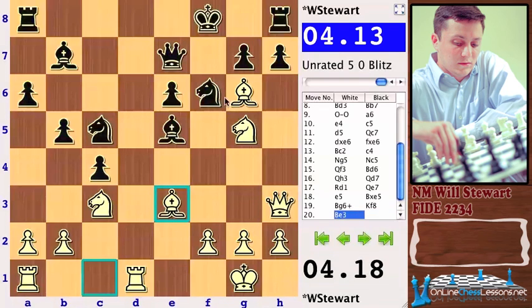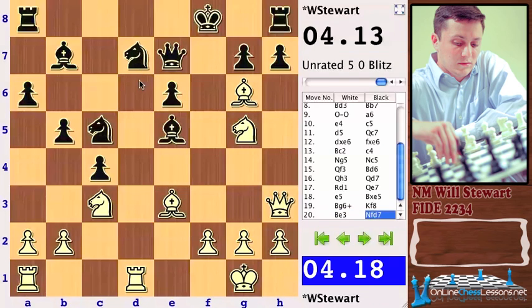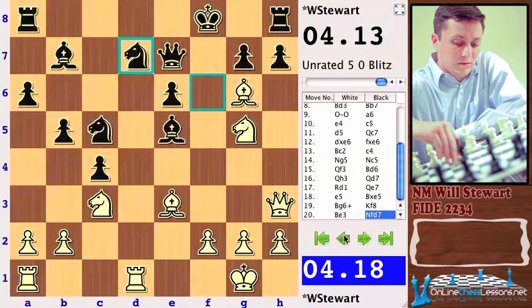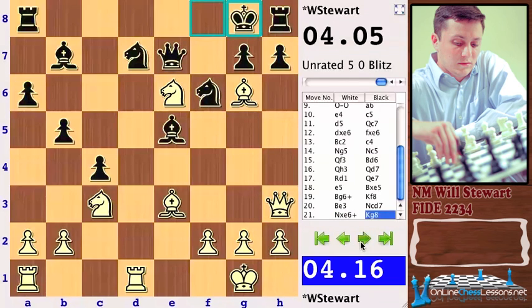Smeets goes back. I also looked at Bishop c8 to defend the pawn, but this is just not fun to play for Black. I looked at Knight d7 — this made a little more sense, trying to go toward the center — but maybe White just takes it and Black's king is still in a world of pain. The light squares — this is just not funny. Smeets goes back but gives up the pawn. He was up a pawn; he gives it up to get his king out of the middle and out of this tactical madness.